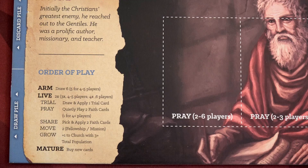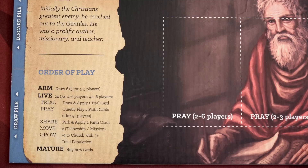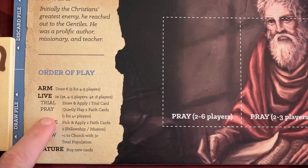All we have to do is take one of these cubes and move it back to the supply. We did this in Jerusalem because Paul is our elder apostle — he has the first player token. Everything that happens with the trial cards happens in the location where he's at. So if he and James were in two different regions, trial cards would only affect the region of the individual that has the elder staff.